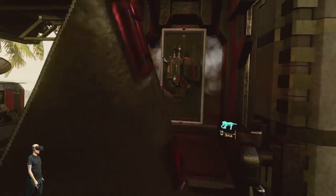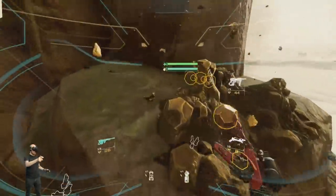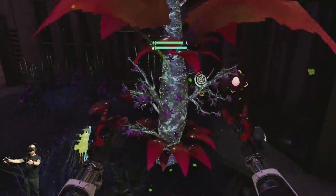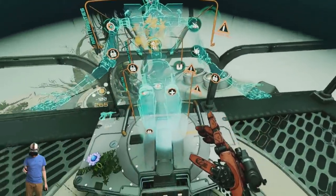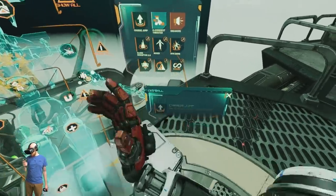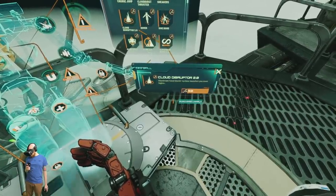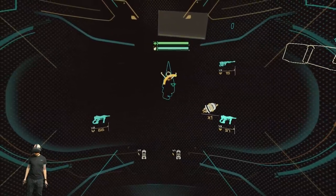Like most open world RPGs, a big part of Stormland is collecting resources to level up your character. The main resources are Alloy — found scattered across the world, used to craft weapons and items at workstations — and Bio Energy, found in plants, which once collected enough transforms into an Aeon Bud. Aeon Buds are used to upgrade your character's attributes, such as unlocking a double jump. Finally, Growth is earned by scanning items and adding them to your index, used to unlock various mod slots. You'll also find human artifacts that provide lore about the Stormland prior to the Tempest attack.